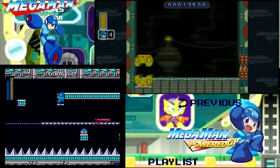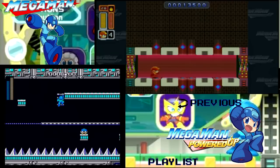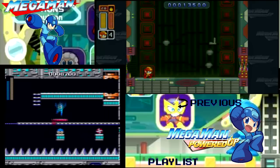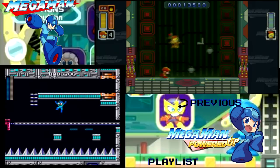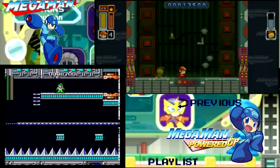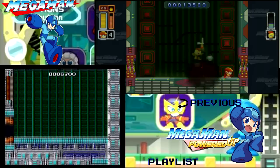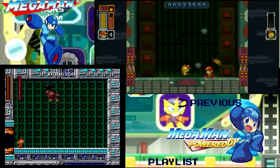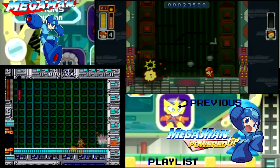I think the boss rush is harder in Powered Up because of the added invincibility frames that the bosses get. I'd like to point out one of the differences here: in Powered Up you have boss doors, as is typical of this game. Whereas in Classic, all you have is teleporters that take you straight to the boss rooms, as is typical of the Mega Man series in general. I know that's not a technical limitation so I don't know why they did it that way.